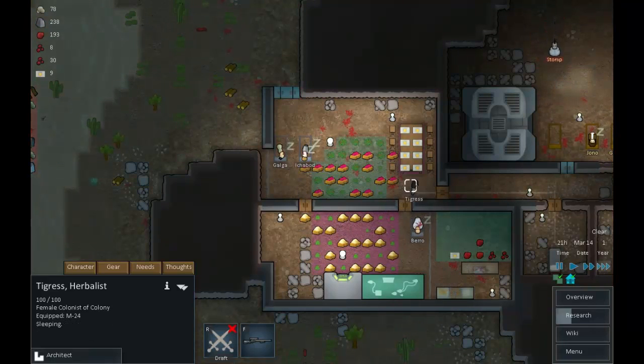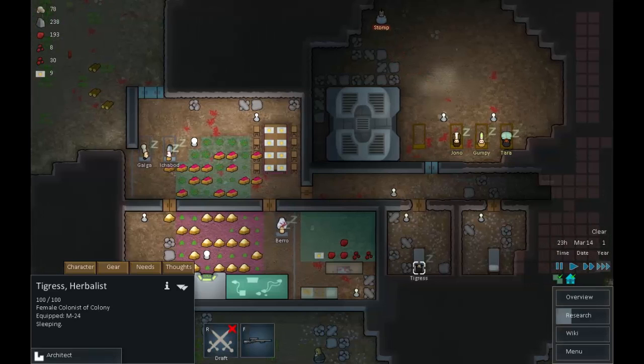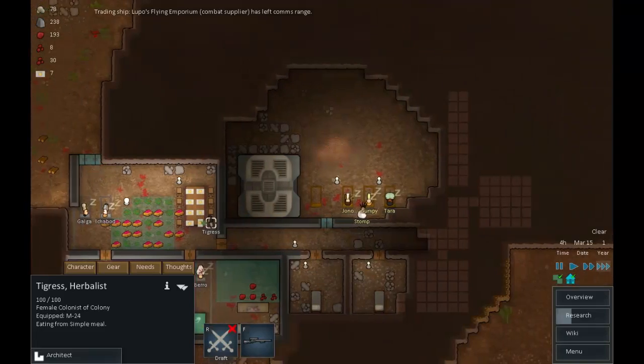Tigress, get back to making meals because we really need them. We're nearly done with these two rooms, and once they're finished we will make the prisoner area.